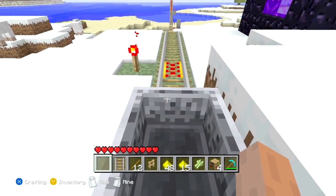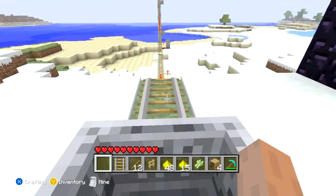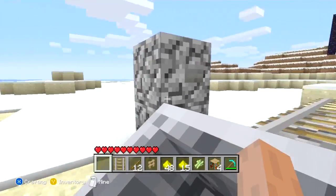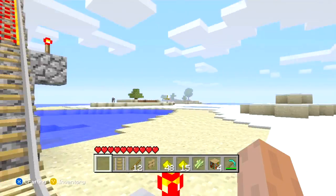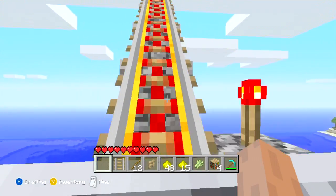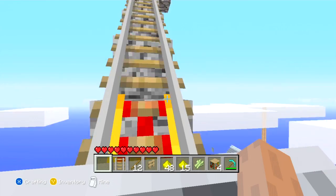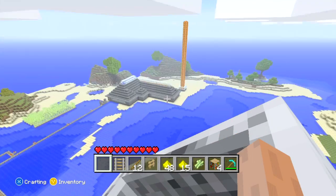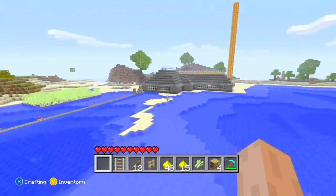Now we're going to go back and see what the view looks like on the way back. I actually have a break right here — I was afraid that was going to happen. It doesn't always stop me, but sometimes it does. Now we can get a really good view from up tall — you can see my house a lot better right here.